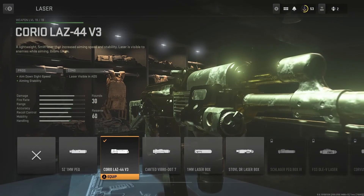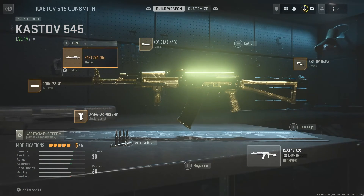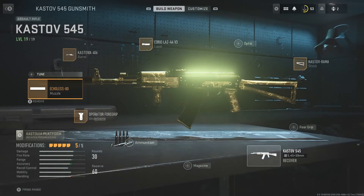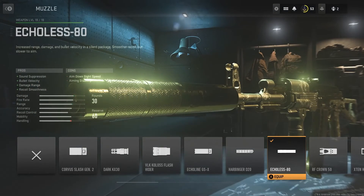The Correo laser 44 V3 for ADS. I used the Custovia 406 barrel for damage range, accuracy, and bullet velocity. I used the Achilles 80 suppressor.